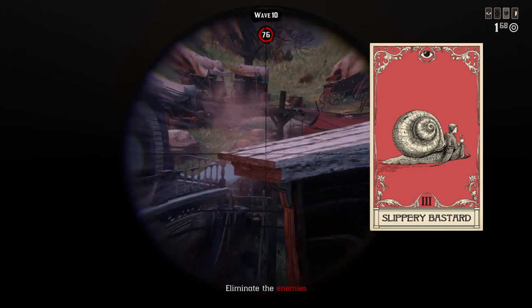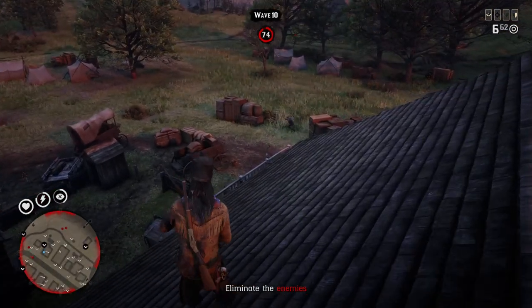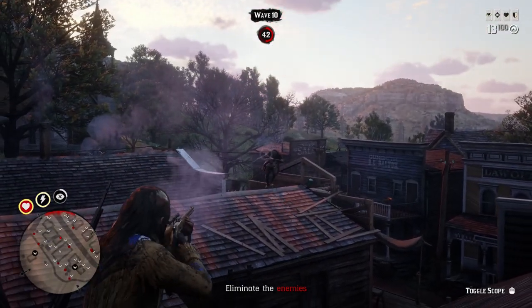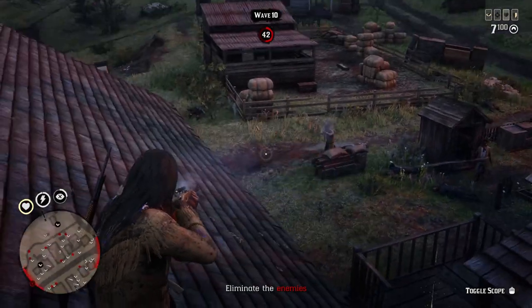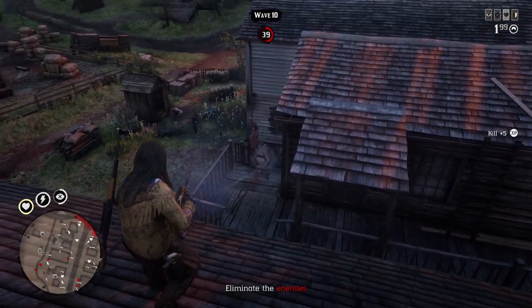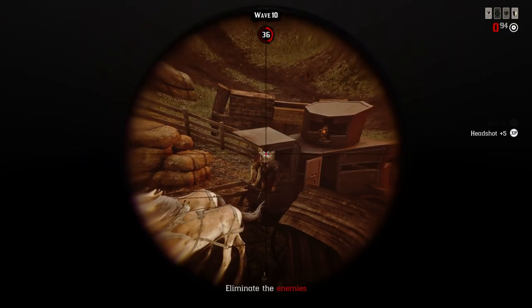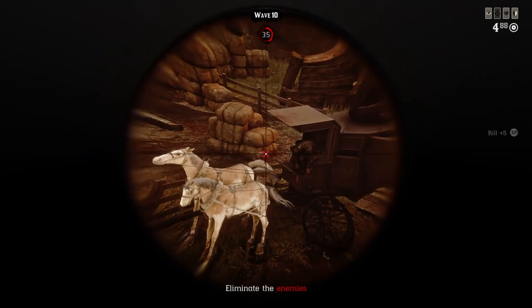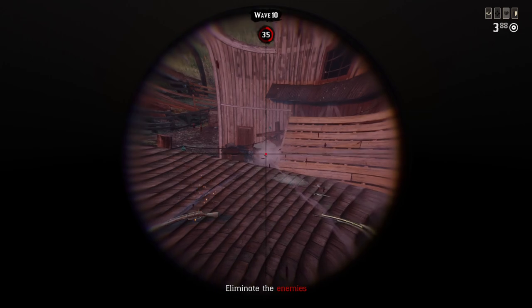The last build uses Slippery Bastard. I know it sounds like an imperfect choice — machine guns ignore it, snipers ignore it, and close-range shotguns won't care about it either. But the idea is: when you feel in danger from many regular NPCs around you, just activate Dead Eye and they will miss you, while you safely kill them all with a sniper rifle. You only activate Dead Eye in such situations. It gives extra survivability in tough spots, and it actually worked and helped me a few times — probably not the most effective build, but an option to consider.